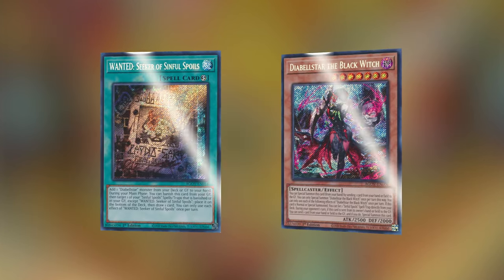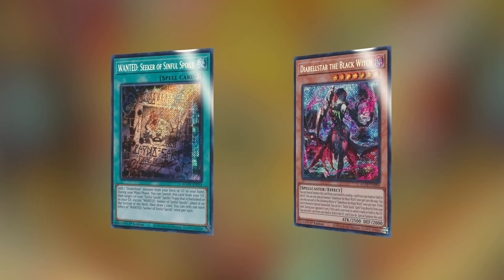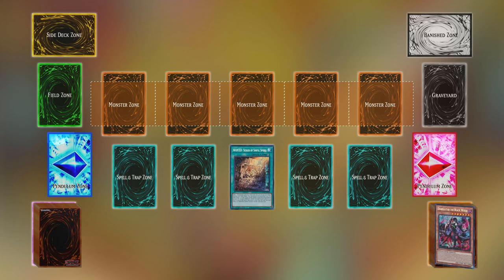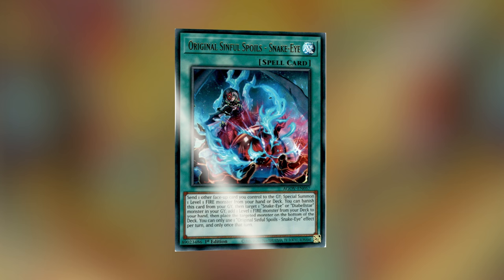Wanted - Seeker of Sinful Spoils and Diabellstar the Black Witch: the Diabellstar engine combo provides extra synergy in the deck to get Ponix out without using one of your precious normal summons of the turn. Wanted searches for Black Witch from the deck or graveyard. Then Black Witch can be special summoned from your hand by sending a card from your hand or field to the graveyard. When summoned, Black Witch searches for Original Sinful Spoils, and boom — you're back into your Ponix combo.